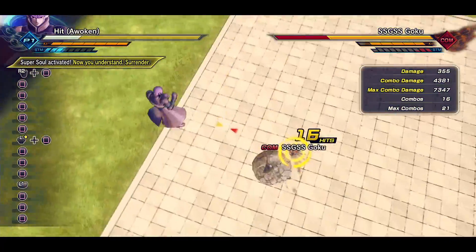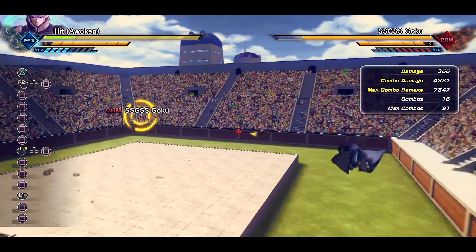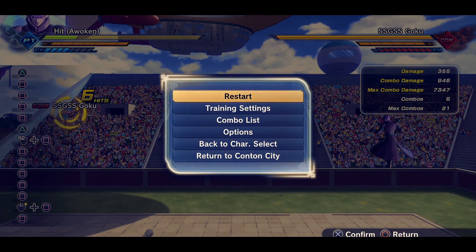That evasive skill is really good — I can imagine so many situations where you'd want to use it, like when you get hit by a random beam and can't vanish. These are free characters too, so I am very impressed with Hit. What do you guys think? Let me know in the comments. Check out my Super Saiyan Blue Goku video linked at the end. Leave a like if you enjoyed, my name is Omega Pro — subscribe for Xenoverse 2 content and I'll catch you in the next video, peace!